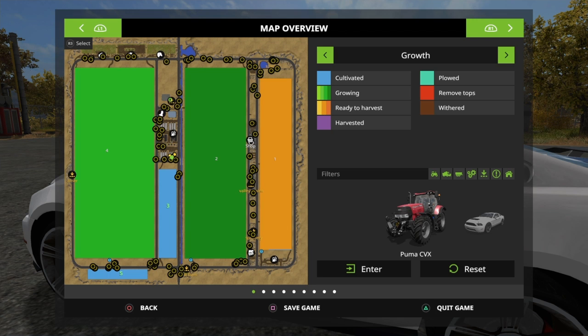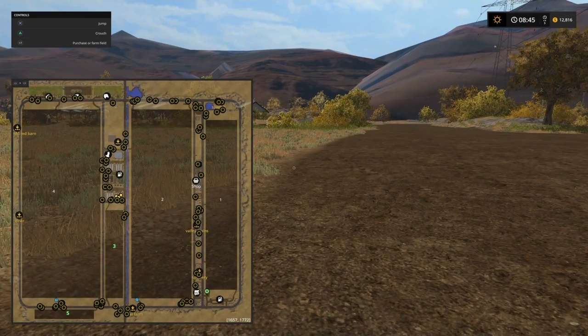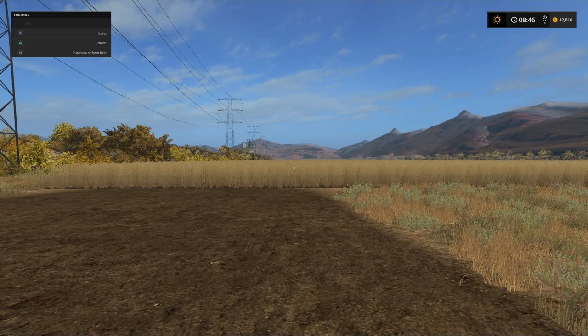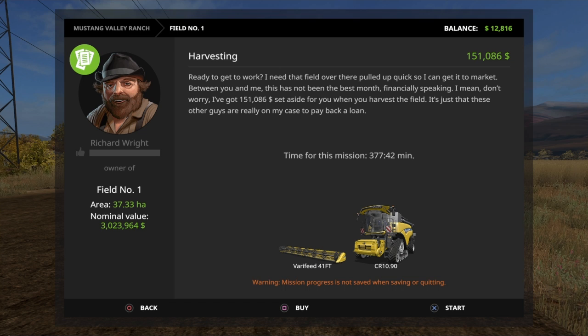Before I go, I want to give you an idea of the jobs you can do — all three purchasable fields have jobs coded on them. Field one is ready to harvest. Using a 41-foot header, we're being given 377 minutes — that's over six hours allocated time — which means it's going to take us at least three hours to harvest this field with that particular header. And he's going to pay us a whopping $151,000 to harvest it. So to get set up, you need a lot of money — but you can make it, just not quickly.